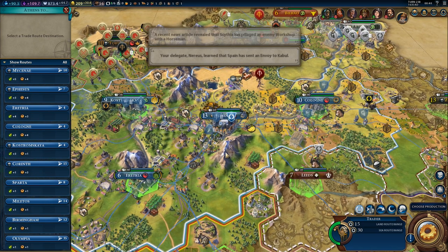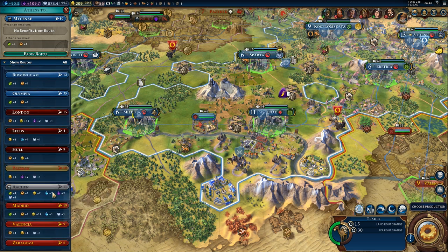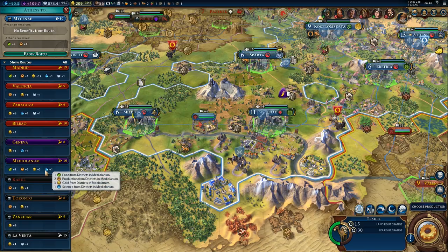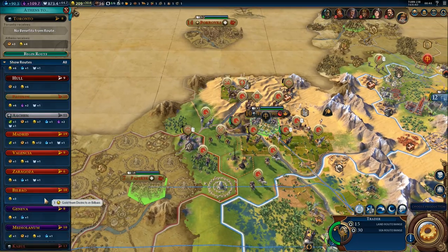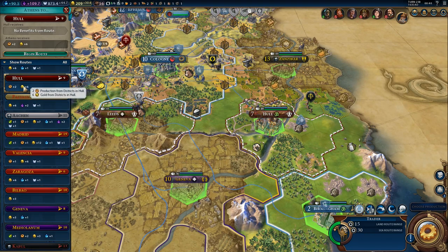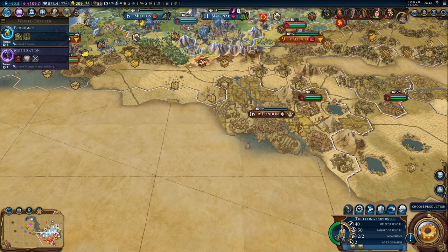Trade route time — production in Athens, probably, to speed up the Bolshoi Theater. Plus four hammers is the best we can do. Or we could go for an international trade route — London gives plus 3 hammers and plus 12 gold. Okay, we'll go for that one.